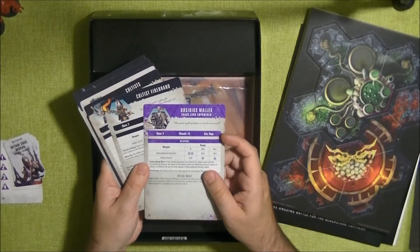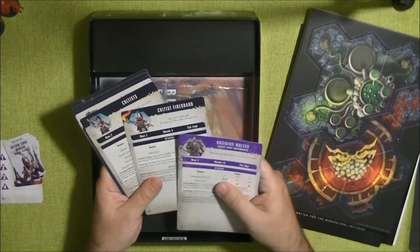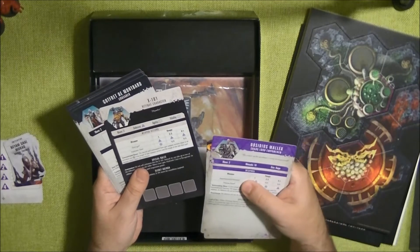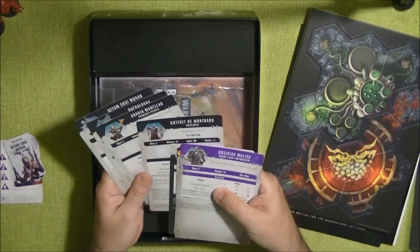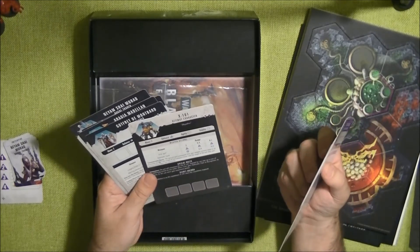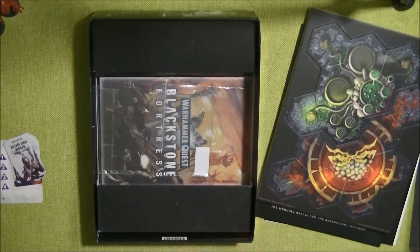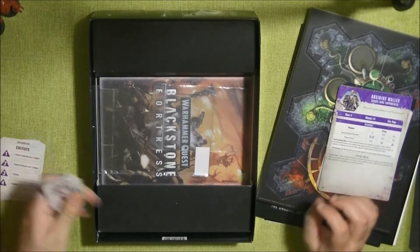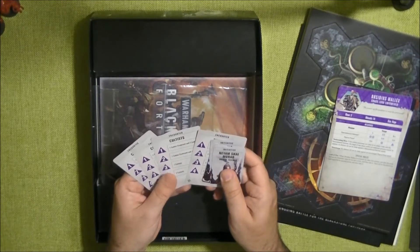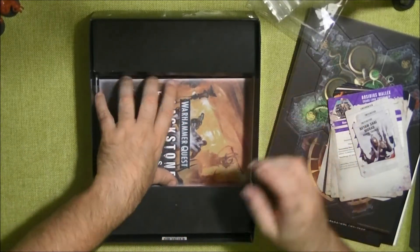We have a new card for Obsidious Malics — so it's Chaos Lord Empowered. We have the Cultist Firebrand and the Cultist. Then we have the characters — these are the routine characters and the four different characters. This one can be controlled, I think, by one of the other characters — if that character is on the board, this one is inspired automatically. So here we have the character cards, the cards for the turn, and the ones for the encounters with the cultists. We have some baggies, and more baggies underneath.